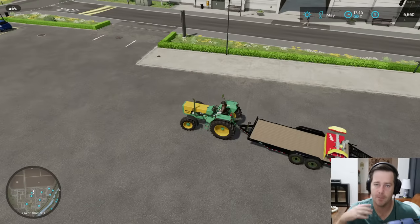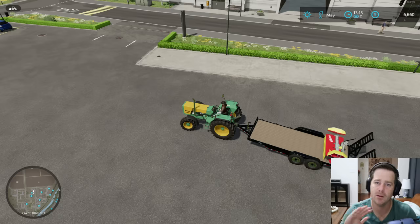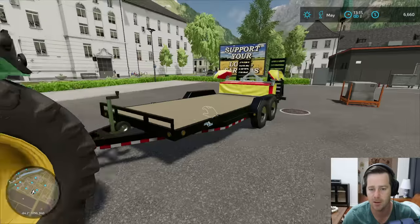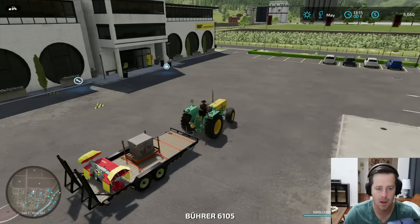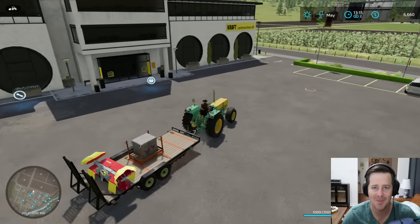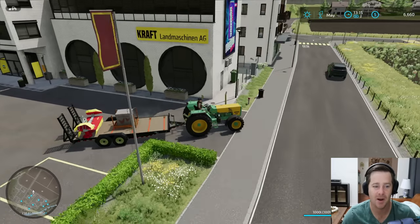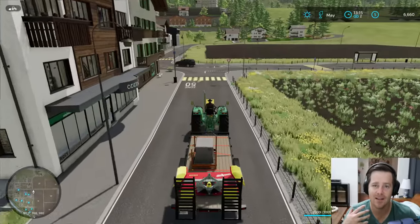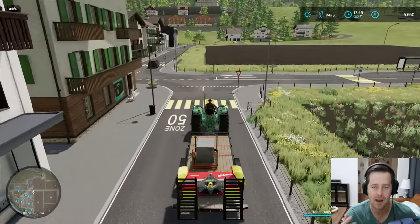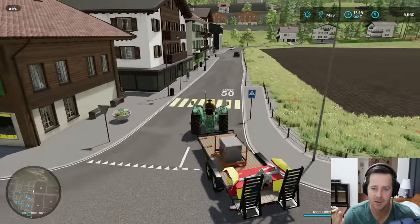Now we can mow - there's no rain in the forecast so we should be good to go. Let's get our chicken feed, strap everything down, and head off. We have the long drive up the hill back to the farm, but we've got six thousand dollars in our pocket, chicken feed, and a mower. I'm actually happy with how this is going. Should we invest in a greenhouse? I might do that before this video is over.